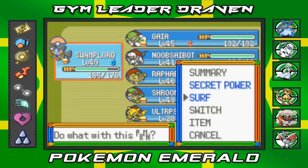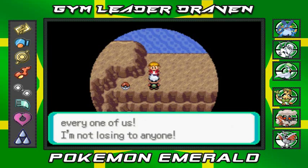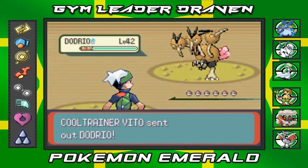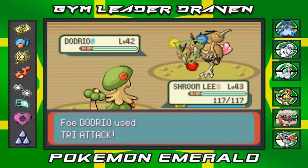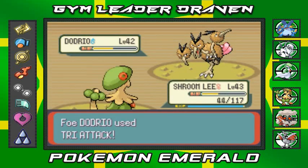There's an item right there — let's switch to Shroom Lee, the female legend. This trainer says he trained with his whole family and he's not losing to anyone. It's Vito from the Winstreet family, and he's coming out with his Dodrio. Going with Strength attack — but this guy came out with Tri Attack. It didn't do anything and then he froze my Pokemon!